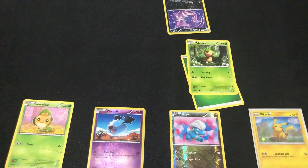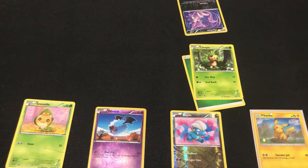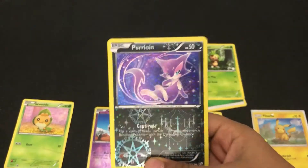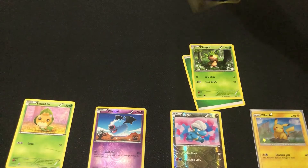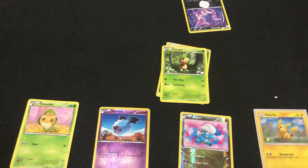So Chespin can do a Vine Whip on the opponent's Pokemon. For instance, Purrline is the opponent's active Pokemon. I'm going to do my Vine Whip on Purrline — and now she only has 40 HP left. I'll mark the 10 damage taken. On my next turn I need one more energy to activate Seed Bomb.